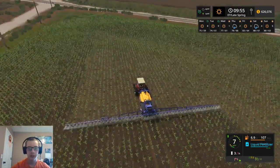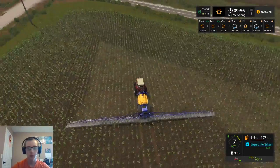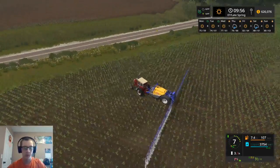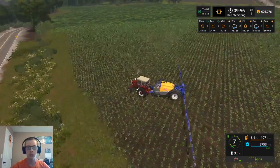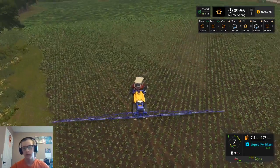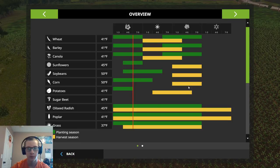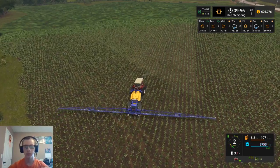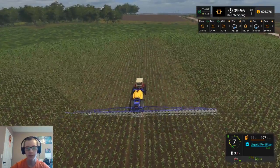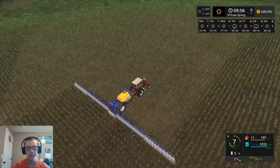We'll be spraying these two fields today in-game, then we'll fast-forward a day and we can fertilize them. We might be able to do the soybeans with the sprayer — I'm not exactly sure, we're going to have to see what growth stage they're at. They're not going to be ready for quite a while yet for their first round of fertilizer. It won't be until just about corn harvest — by the time we're done with wheat harvest and not far off from corn harvest — that we can start spraying them.